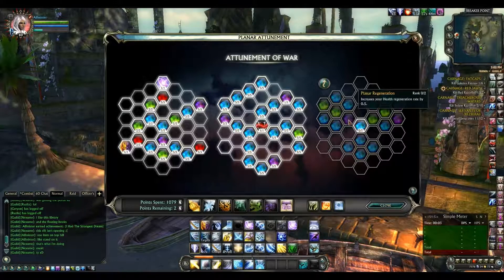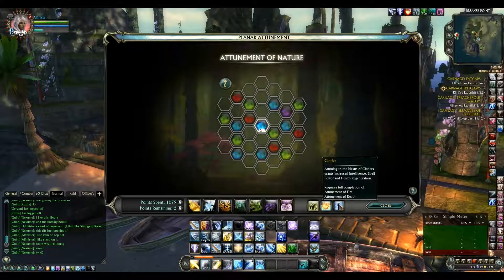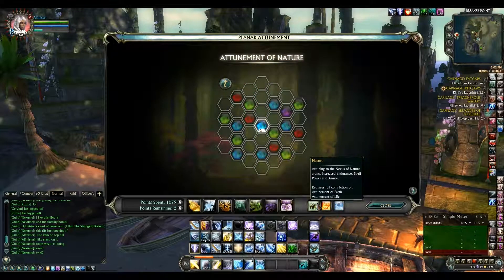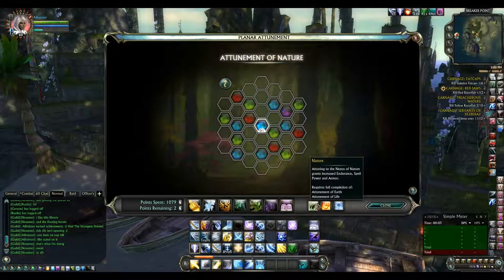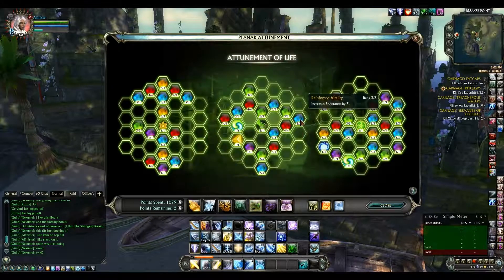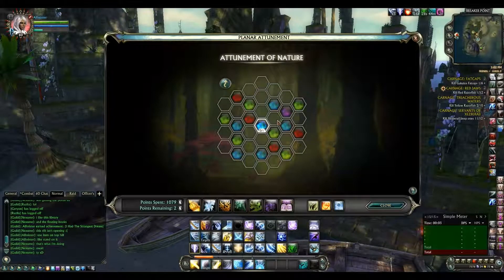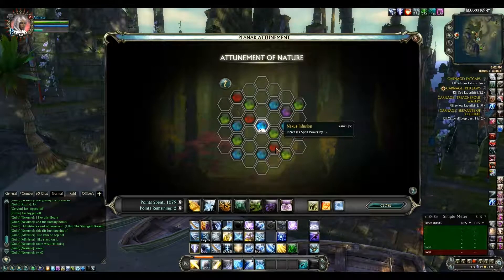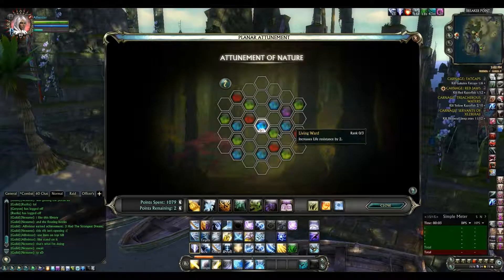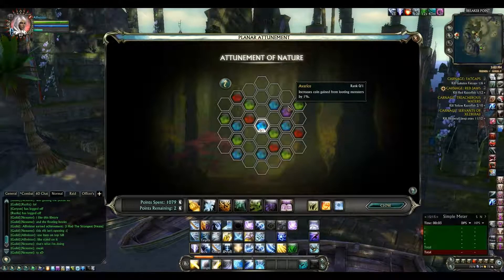At the bottom there are 3 new different storm attunements: Nature, Cinder, and Storm. These require certain prerequisites. For Nature, you need Life and Earth Attunement fully maxed, because they both provide Endurance. In the Nature Attunement tree, the blue nodes are Endurance, the red ones are Spell Power going up by 2, and you also get Life Resistance, Armor, and Earth Resistance. You also get increased loot gain from mobs by 1%.